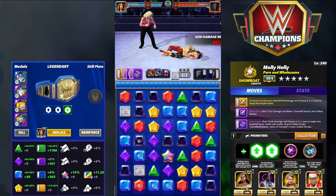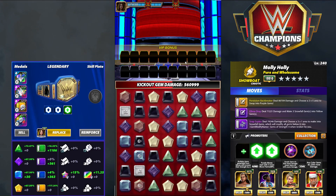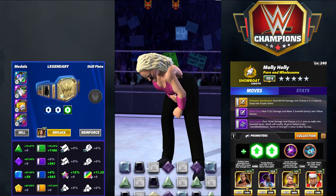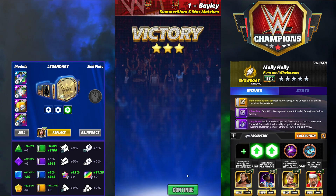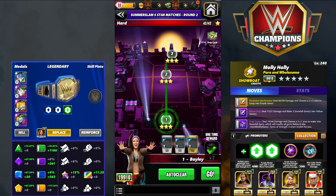Right at a million damage at five-star silver. Also keep in mind Showboats get a big gem damage boost at gold, and it wouldn't surprise me if those multiply gems go up one at gold — that tends to happen. So that move set is really, really good.